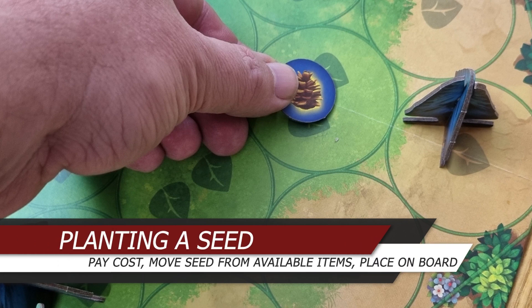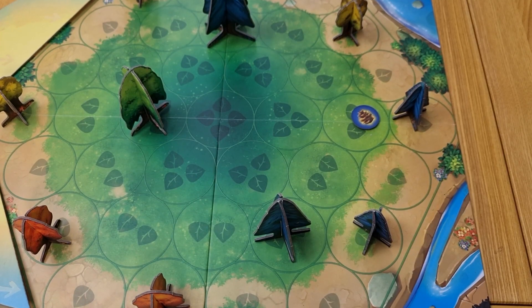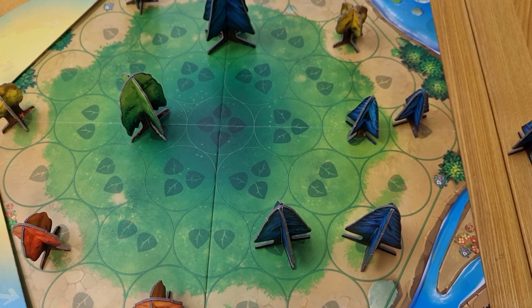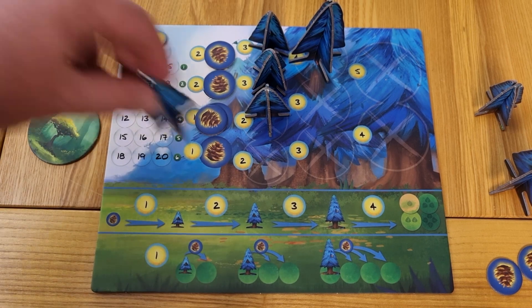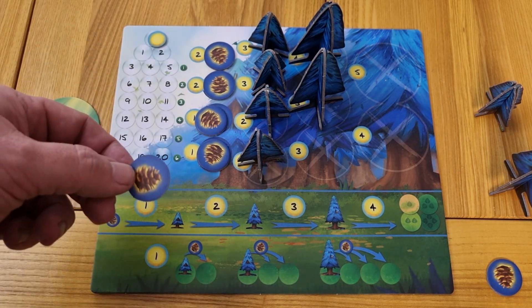To plant a seed on the board, you must have a seed in your available items. Pay one light point and place the seed within the appropriate number of spaces from one of your trees: one space for a small tree, two for a medium, and up to three for a large tree. To grow trees, you can upgrade a seed to a small tree, a small tree to a medium, or a medium to a large tree. Pay the required light points, remove the old item and replace it with the larger item from your available area. The old item goes back to the bank on your player board in the lowest available spot. If there is no space, the item is returned to the box and lost for the remainder of the game.